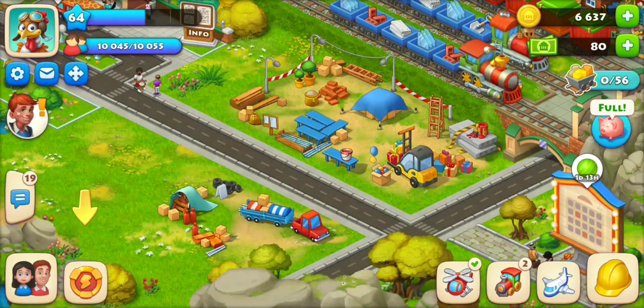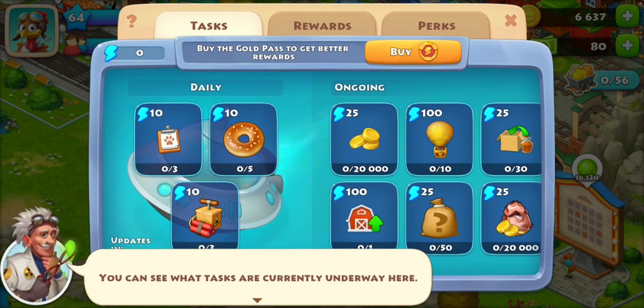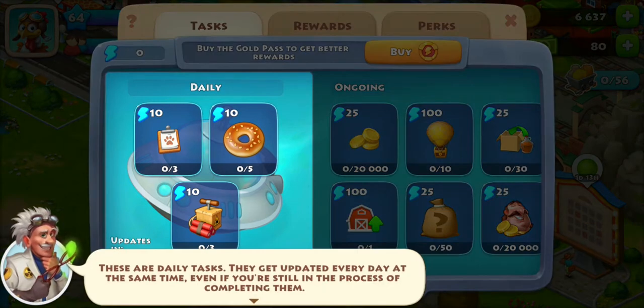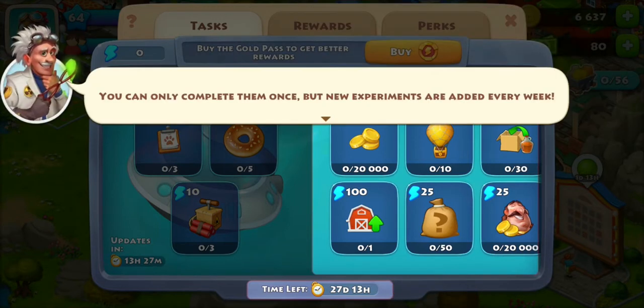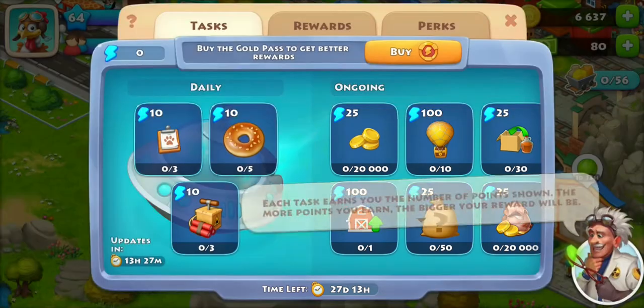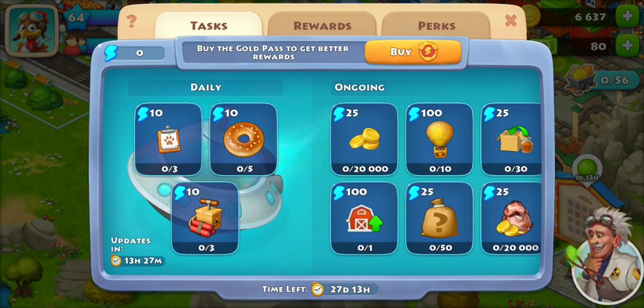Next to the friends tab, there's a little lightning bolt icon for the experiments. The experiments are divided into several tasks you complete while performing regular in-game actions. You have two sides: daily tasks that reset every day — so if you're in the middle of something it'll reset and you won't get those points — and ongoing tasks on the right that you can complete anytime while the timer is running, but only once. New experiments are added every week.